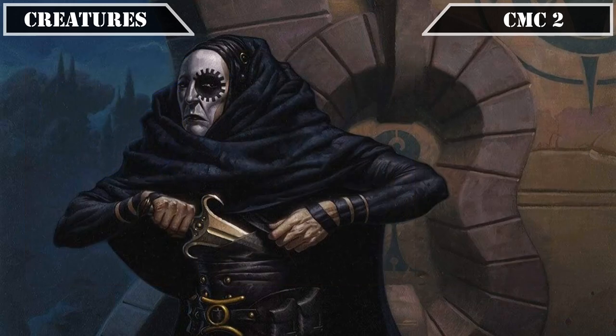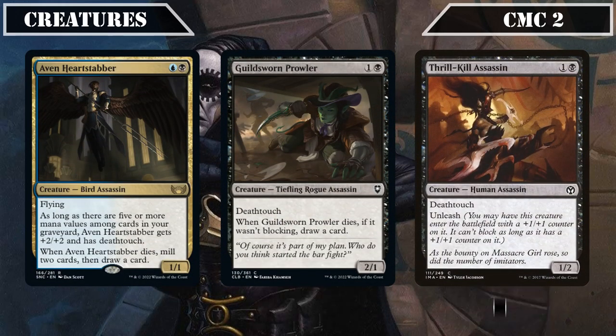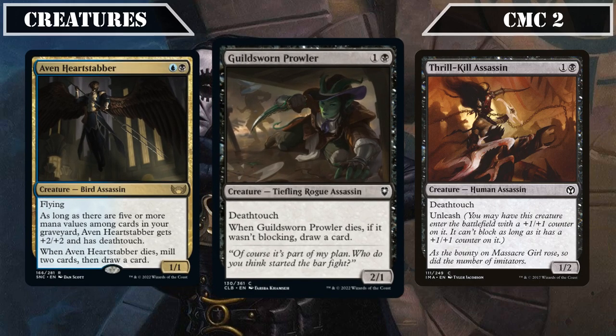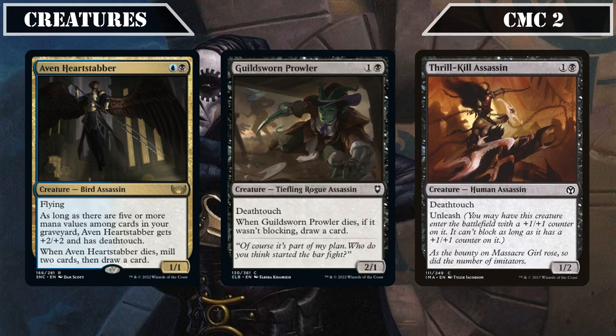We then wrap up this lot with Avon Heartstabber, Guild Sworn Prowler, and Thrill Kill Assassin, all of which either have or can gain deathtouch. The first being a 1/1 flyer that gains it as well as +2/+2 if there are 5+ different CMC spells in our graveyard, the second being a 2/1 that has deathtouch by default and draws us a card if it dies outside of blocking, and the last being a 1/2 with deathtouch and Unleash, all making it even harder for our opponents to swing into us or block without suffering heavy losses.